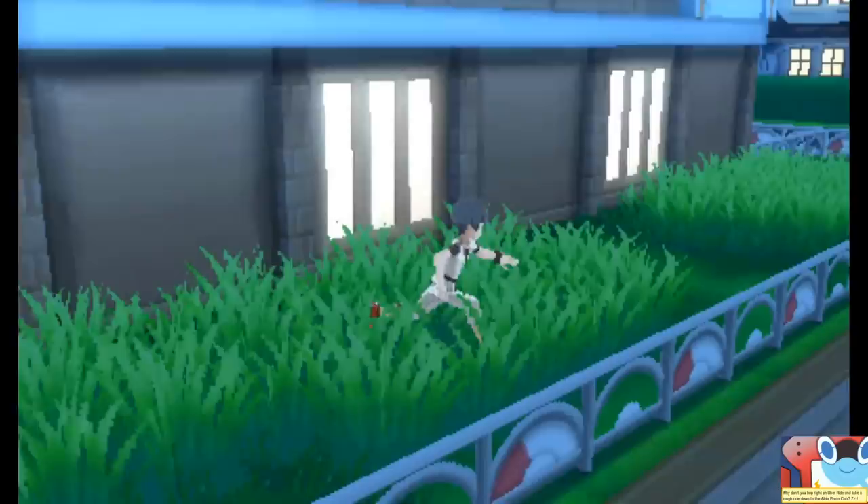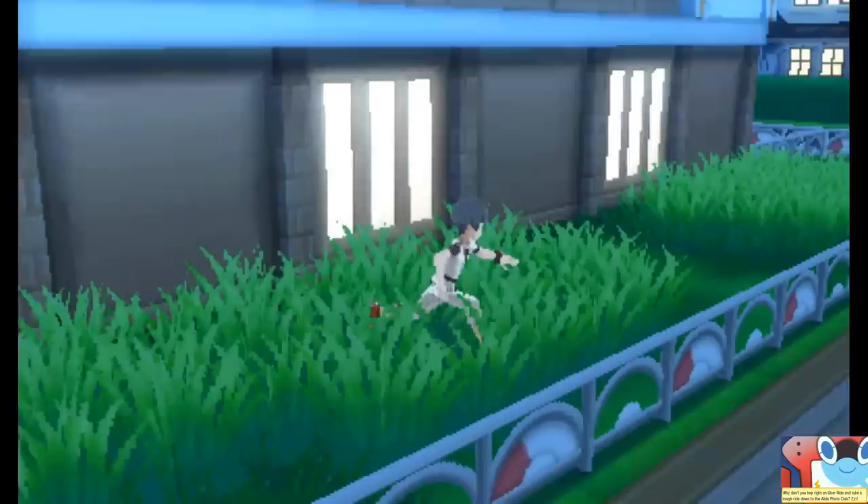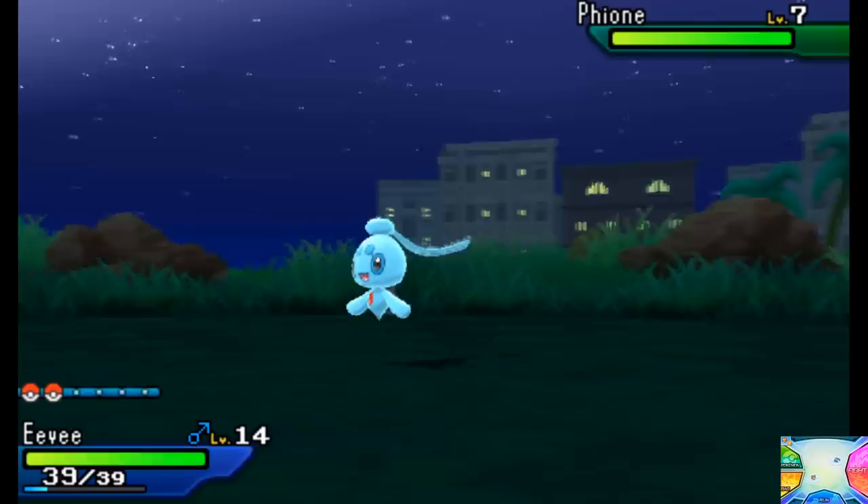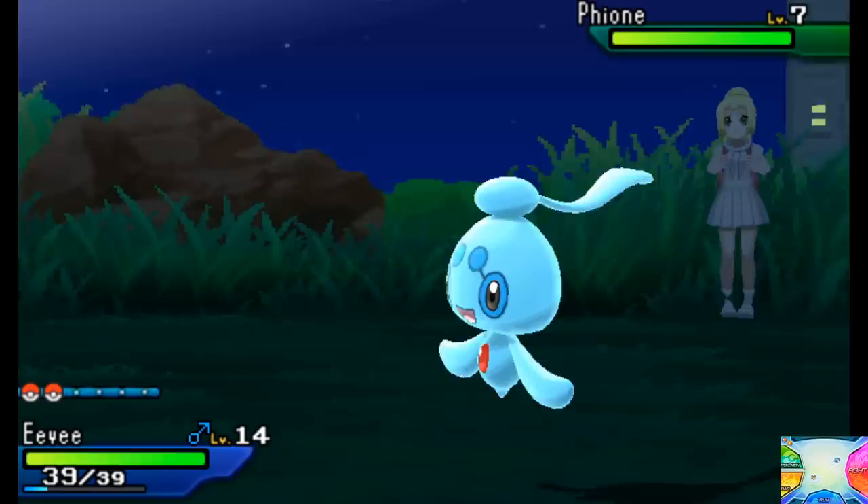It crashed. During that battle the emulator crashed, so let's go ahead and try that again. A Fiona — well, Fionas aren't normally found in the wild, but it'll do. This is the original native resolution of 400 by 240, but if we boost that up — because all the sprites are coded in the game at a higher resolution — it already looks significantly clearer and doesn't look as pixelated around the Pokemon or the trainer sprites.